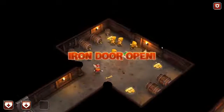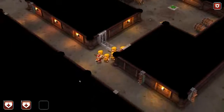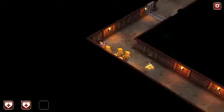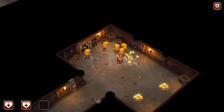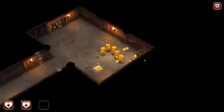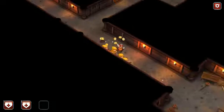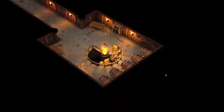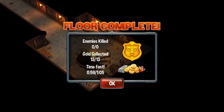There's another catch that opens up the other door. Pick up the rest of our gold. More gold, more gold — picking up all kinds of gold. We've got five peasants and a warrior. We did complete the floor! So this is basically the very beginning — the tutorial levels. I got 13 gold collected with a fast time.